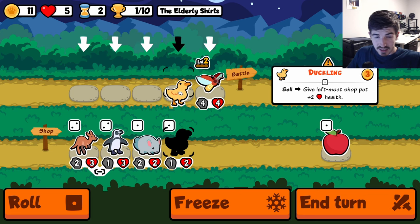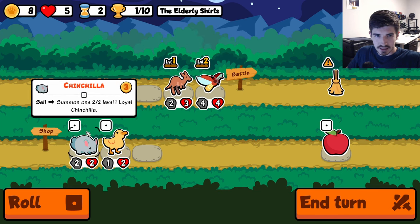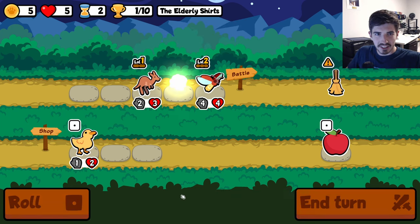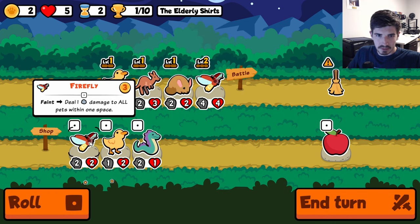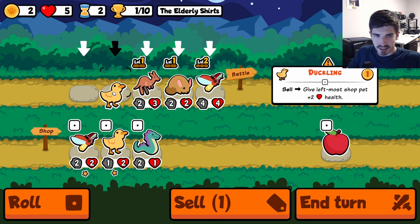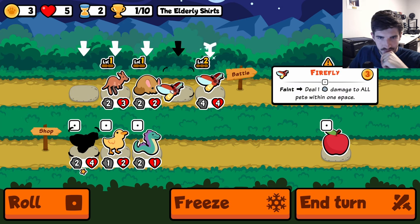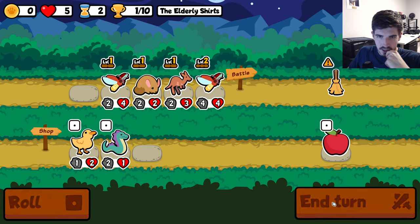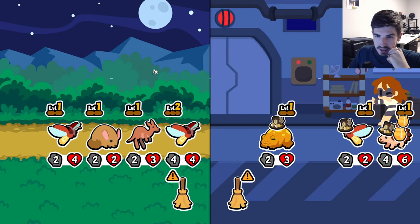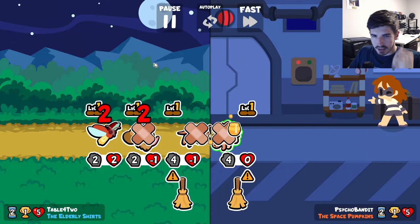Could do the duckling sell, give him a couple extra health. But honestly, we don't have enough gold as is to really fill out our team here. So we'll throw him on here, sell him for whatever we find — it's going to be a firefly, okay. So I think this is going to be the setup; we're just going to have to hope that this is enough. They're actually not that strong — we'll take it. They just had a big hedgehog there, not too bad.